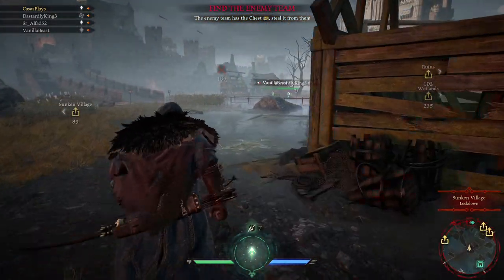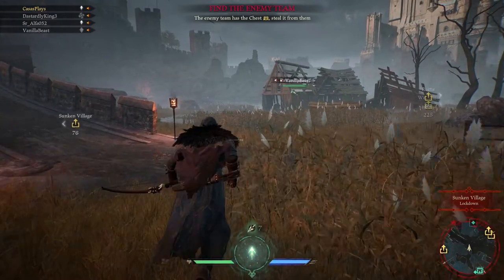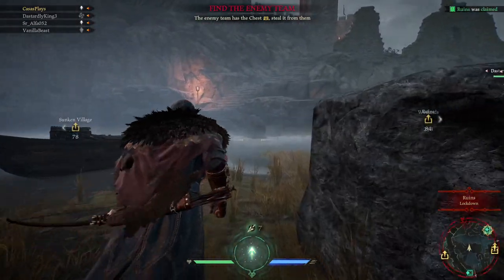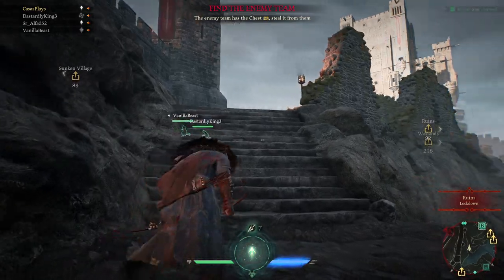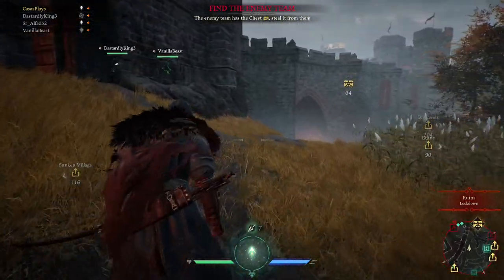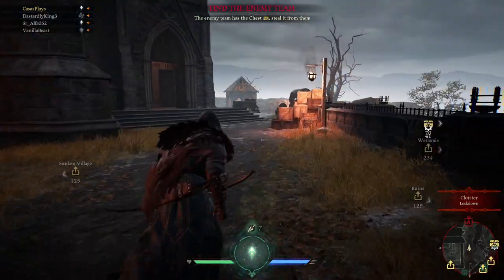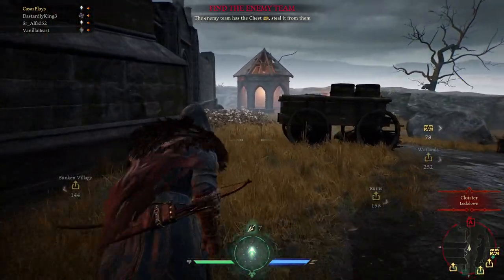The enemy team has the chest — steal from them. Now I feel like I've kind of gotten used to the tab for sprint — toggle it. How much time is left? 16 minutes? These matches are pretty long. Okay, we got B back. That's good. I'm going to go for Alpha. Gearbox here — that's why they can't try to flank us.